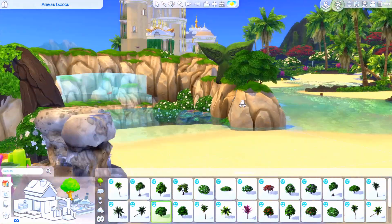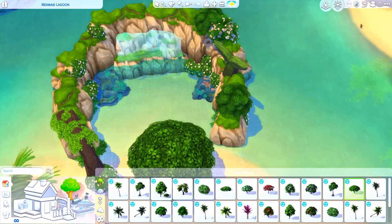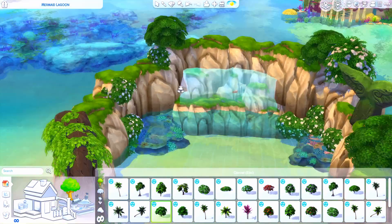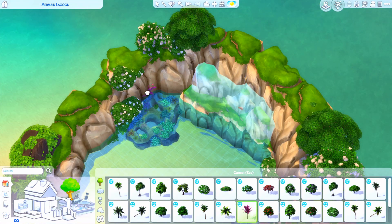I've got the waterfall going - if you're not aware, that waterfall item comes with this pack and it does function, it will actually move when it's in live mode, which is a neat little feature. I wanted to build up the back area and have it kind of circle around.